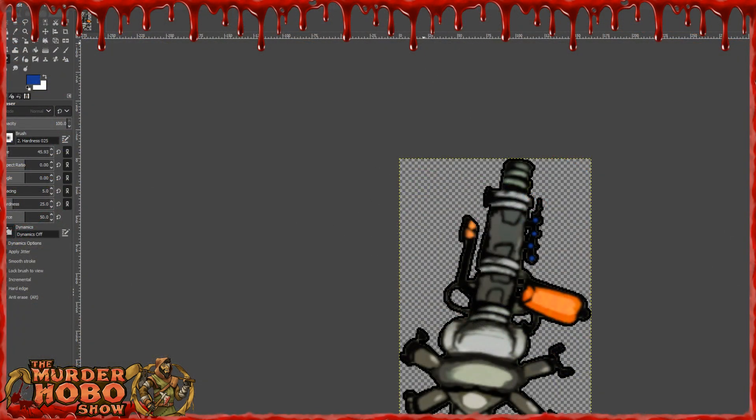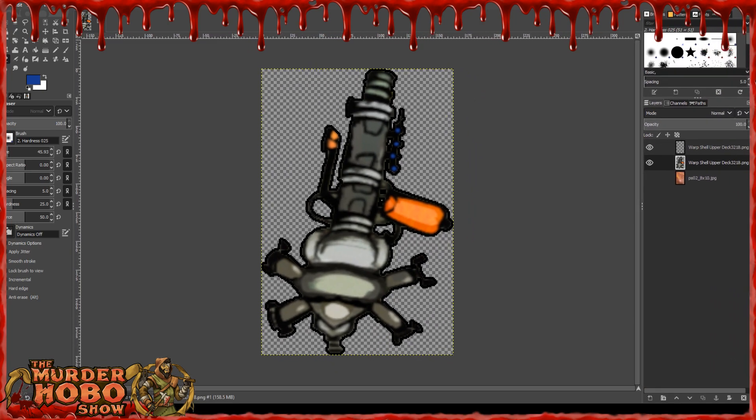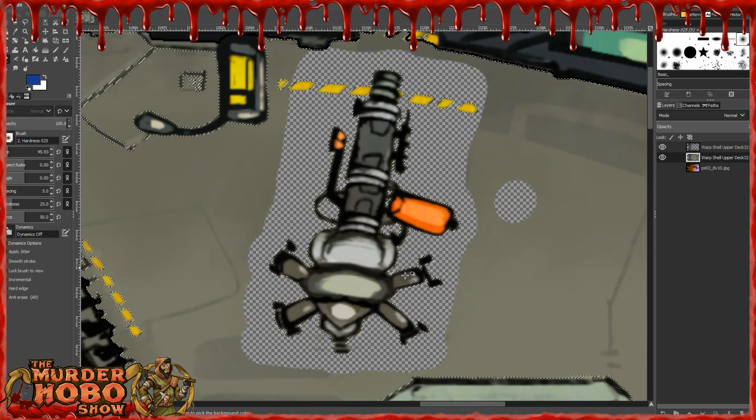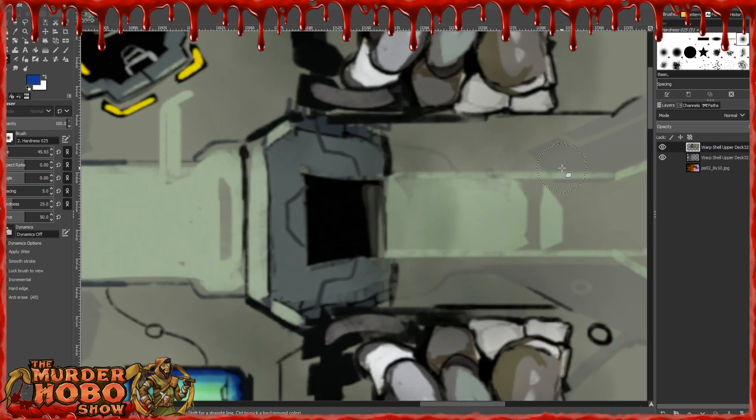Let's shoot over to GIMP and take a peek at what GIMP has to offer us. I was working on this cannon — the cannon is now officially in game. Do do do do — that's a song I'm pretty sure somewhere. Corp shell upper decker, there we go.